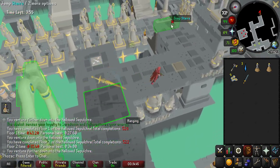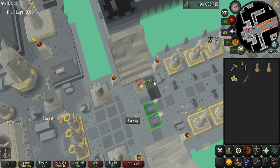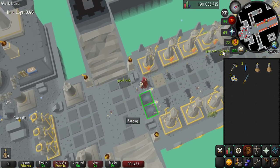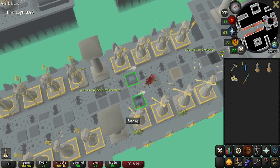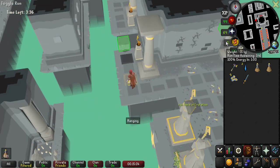This next spot is kind of hard to explain, but pretty much you want to line yourself up and watch the statues behind you. If you have a clear path, you can run the entire first section in one click — just center yourself and run the entire obstacle.